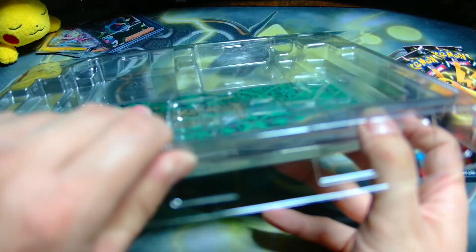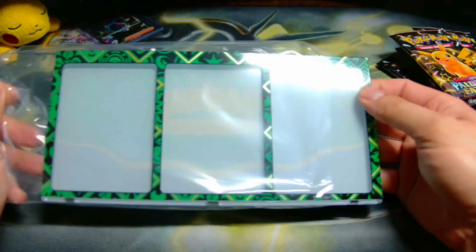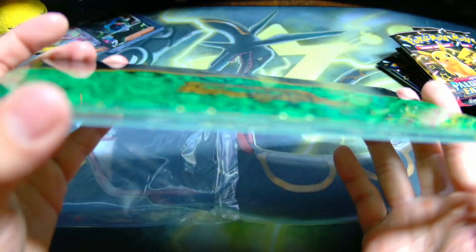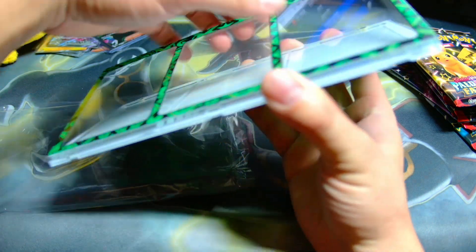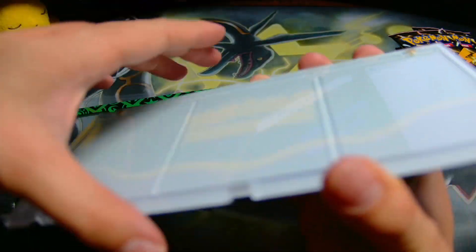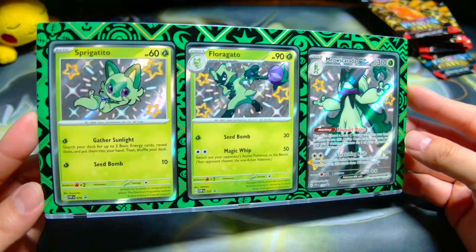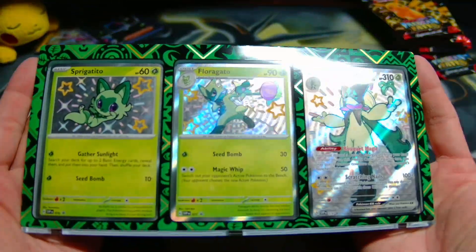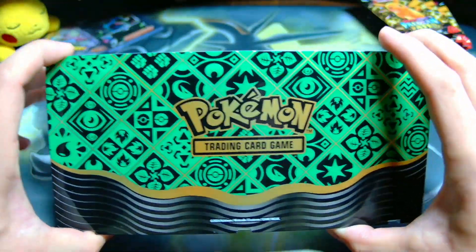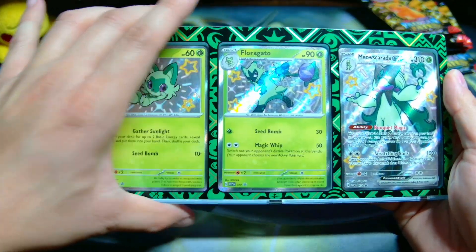Oh wait — it comes with a stand! That is fire. This is why it feels so heavy — it's a magnetic case holder, one big three-piece magnetic holder. Five minutes later — check that out, that green is so vibrant! This is so cool. I did not realize this was in there, and this is what was giving that box so much heft. When they say premium, this is why this product is almost $55.